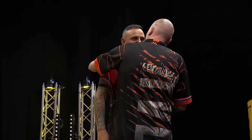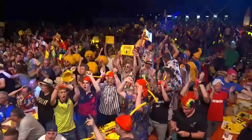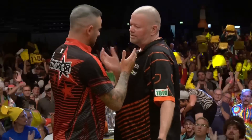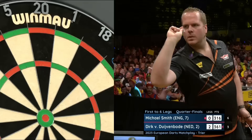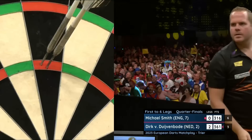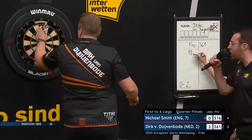A perfunctory handshake. Barney appears to be trying to clarify what happened earlier on in that game. Cullen, I think, just wants to move on and move into the semis. He's done that. They've kissed and made up — not really. He's represented his country at the World Cup as well, so productive. But he wants more. But so too does Dirk Van Dijvenbode.